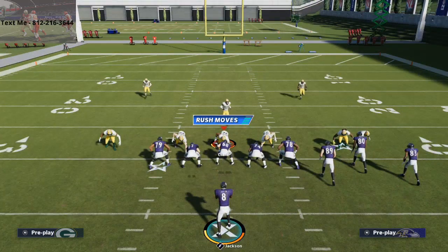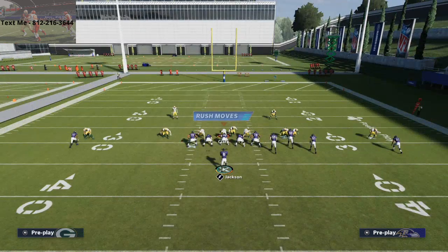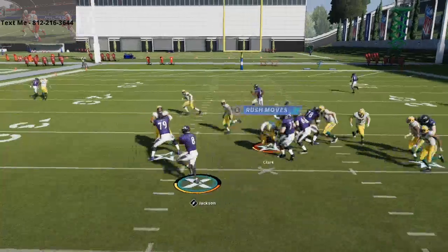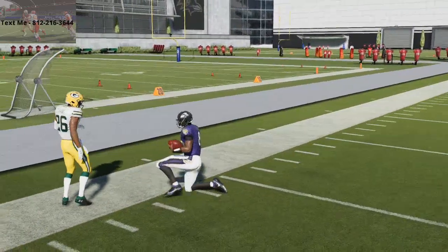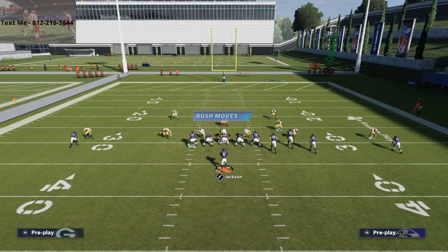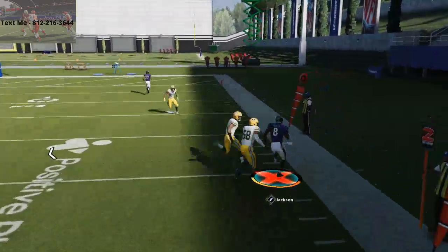A lot of guys won't even try this — they're going to spy. If they spy, it brings them to the middle, but you can still get outside for about three to four yards. One thing you can also do is bring Sneed in motion — if that slot follows, that tells me I'm going to go right. As you can see, I go right, get outside, and that's going to give me another quick five to seven yards — even when they're blitzing everybody.